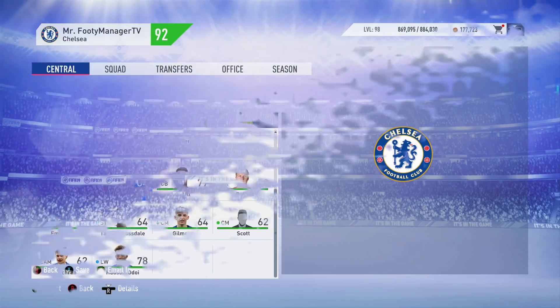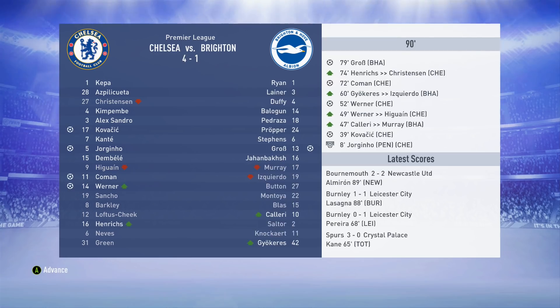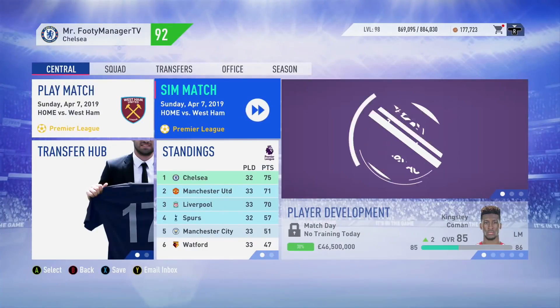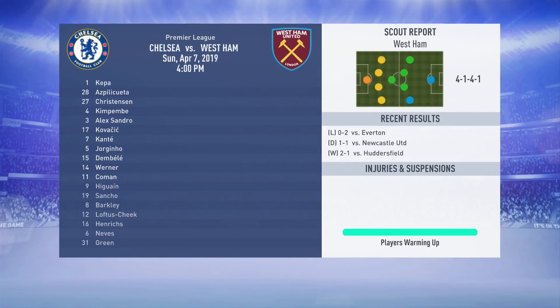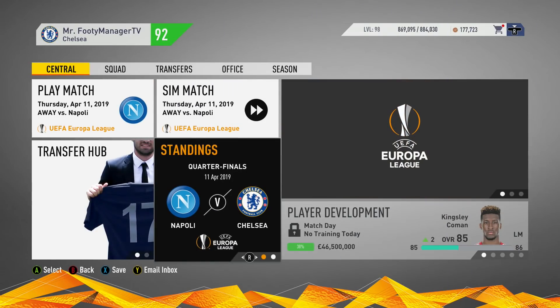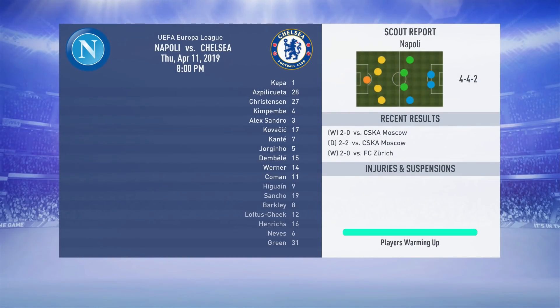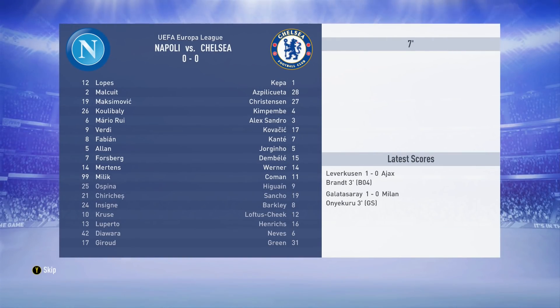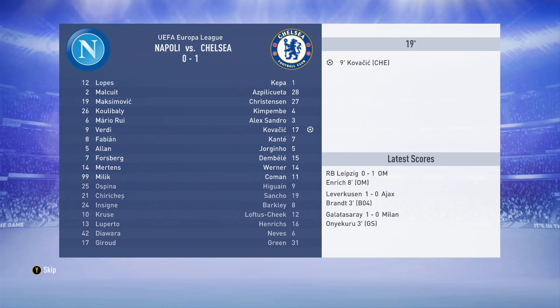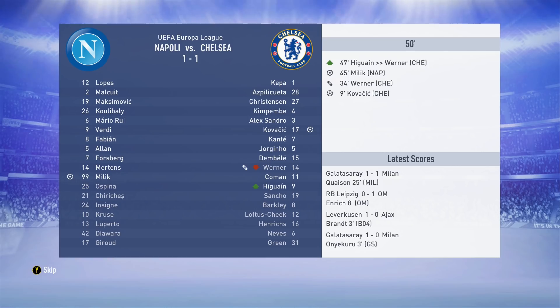Hazard coming back soon. At home against Brighton - a big win, three-nil. Another three-nil at home in a couple of Premier League games in a row. Now quarter-finals of the Europa League - the teams are getting harder. It's Napoli. Kovacic scores early but then Verner has to come off with an injury.